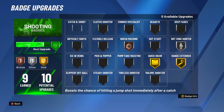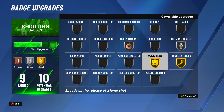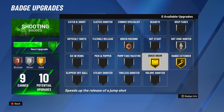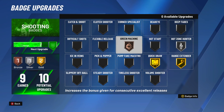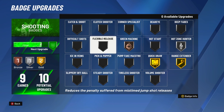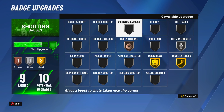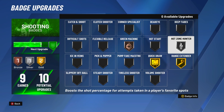Now for shooting badges — I would normally run silver Catch and Shoot, gold Ranger Finder, gold Quickdraw, bronze Volume Shooter, and bronze Green Machine. Sometimes I take Green Machine off and run bronze Hot Start — it all depends. I feel that's the best badge setup for a non-shooting build. If you have 10 shooting badges on a corner build, run bronze Catch and Shoot. But if you're ISO-ing with a non-shooting build, don't run Catch and Shoot — run what I'm running.